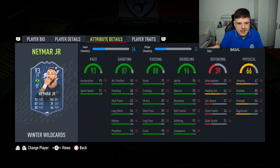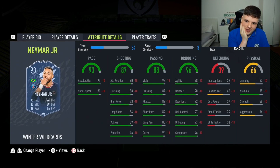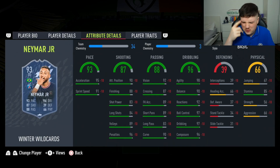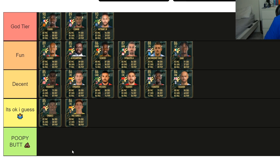And then we've got the man trying to eat his hands — Neymar. He's still got five-star five-star, still right foot as well — thank god. 98 agility, 90 balance, and now he's a striker as well. We're all screwed — Mbappé and Neymar up top. Neymar is God tier.